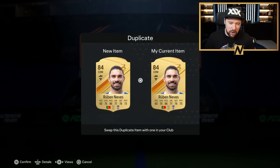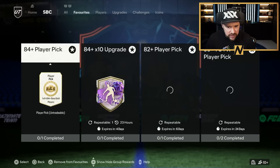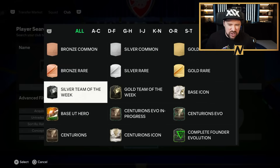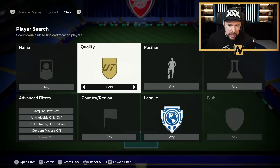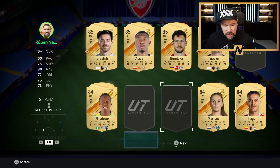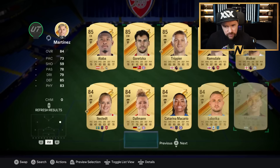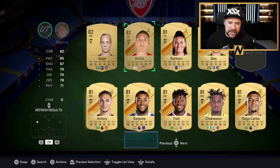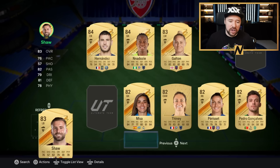Thiago Silva, Luis Alberto and Ruben Neves. I'm almost happy to show the fact that this isn't doing so great in this scenario, because this is still going to yield us some good stuff in the end. We're still going to be able to do our 84 by 10 again with the fodder we've got. You could also put your excess 85s into the tradable Team of the Week upgrade — obviously if you're really low on coins it'll be smart to do because you'll get like 30-40k for that. But I tend to find I would rather put the 9x85s into the exchange and build player picks. I just find it personally more valuable that way, but it depends if you're desperate for coins.